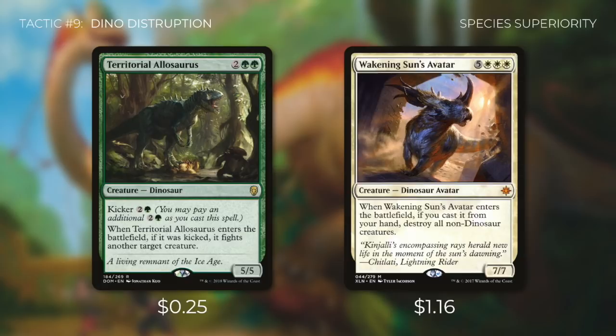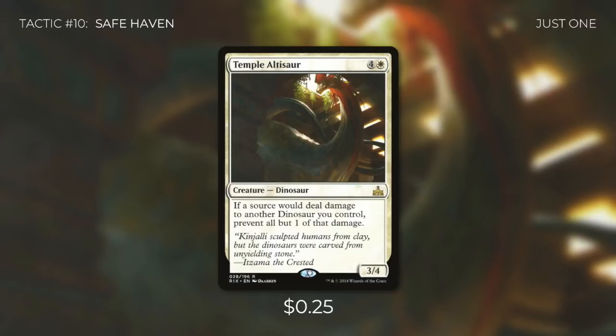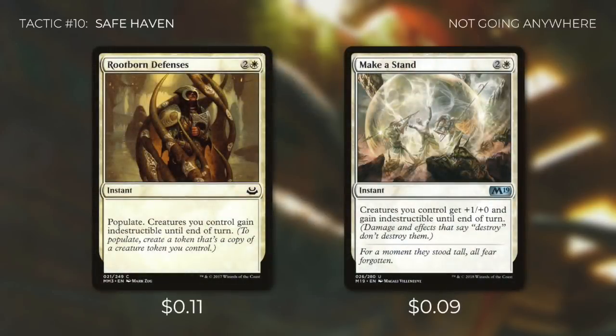Tactic number ten: Safe Haven. Temple Altisaur protects our dinosaurs — if a source would deal damage to another dinosaur we control, prevent all but one of that damage. We can swing freely and our creatures take barely any damage, while Enrage creatures still trigger off that one damage. Aerie Interlude at instant speed exiles any number of target creatures we control, returning them at the beginning of the next end step — saving our team from board wipes and re-triggering all our enter the battlefield effects. Rootborne Defenses and Make a Stand both give all our creatures indestructible until end of turn. Rootborne Defenses also lets us populate a dinosaur token, while Make a Stand gives all creatures +1/+0 to hit even harder.